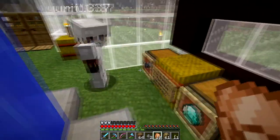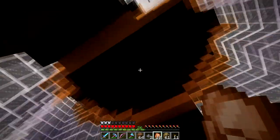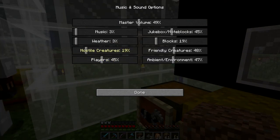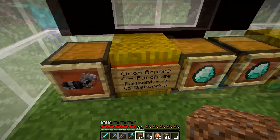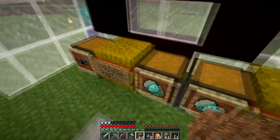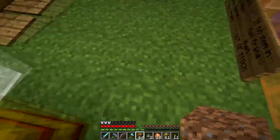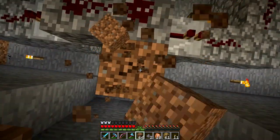Anyway, what we're going to start off with today is doing some work at this magnificent thing I have here. We're going to turn mob sounds down because they are loud, and we've been told that these prices are really expensive. So I'm going to put the iron horse armor down to two diamonds, the saddle down to three, the name tag down to four. We don't have any gold or diamond horse armor yet, so we'll do that once that time comes.